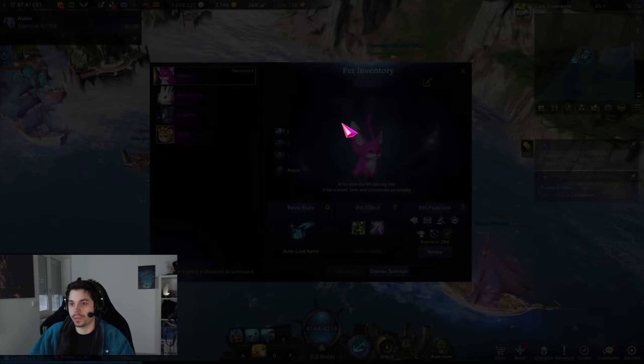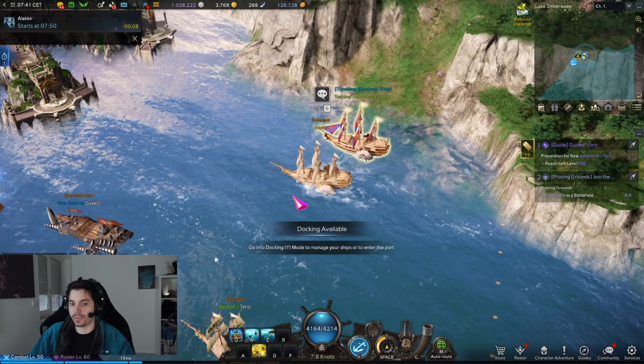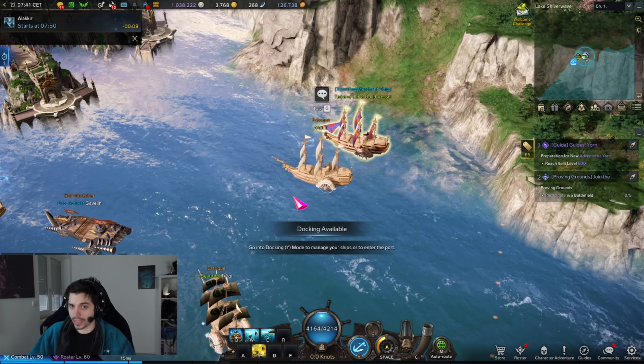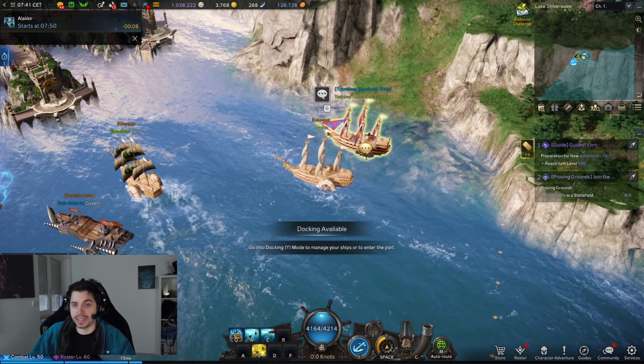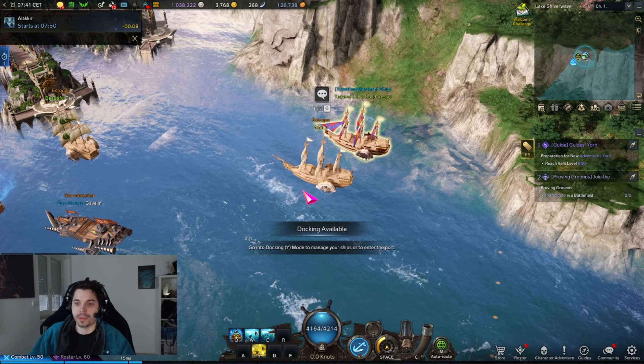Actually use those boxes, get pirate coins, and grab those materials — at least in the first few weeks after the game has stabilized. It's going to be an incredibly good way to boost your account progress overall.